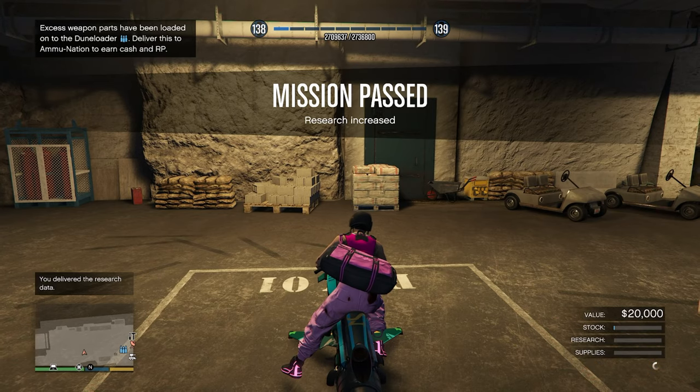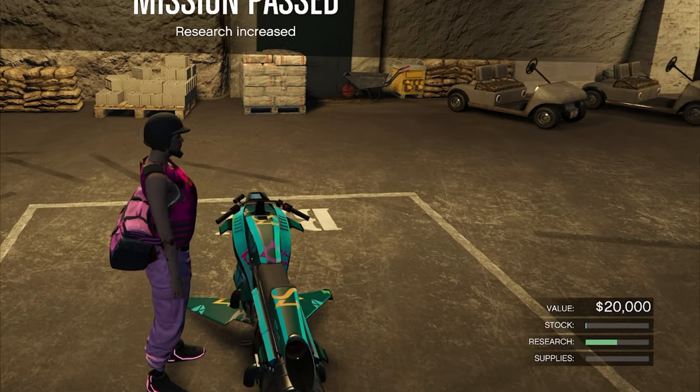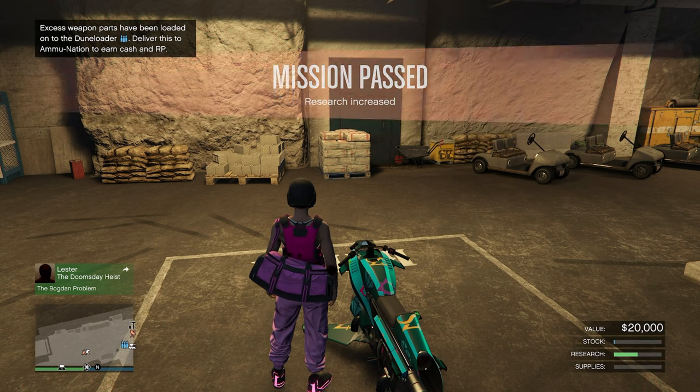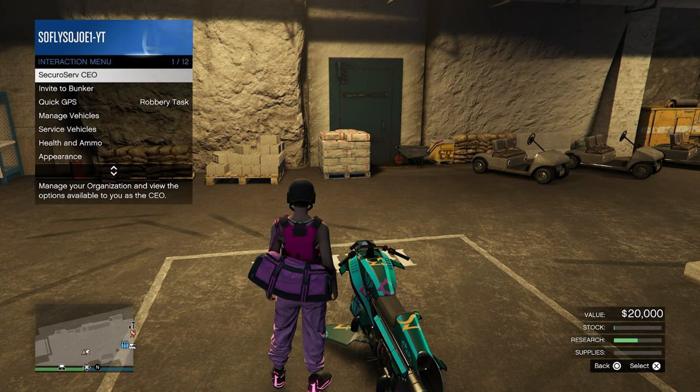Each completed mission contributes 50% towards unlocking a research item, so you're going to need to complete two missions to fully unlock one research item. It is essential to understand this halfway point.